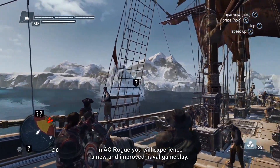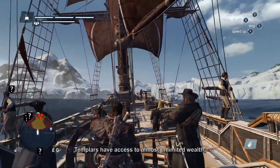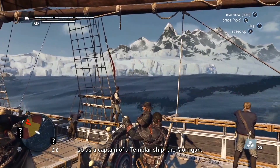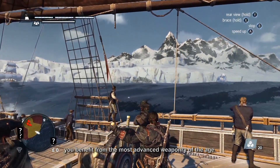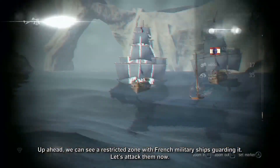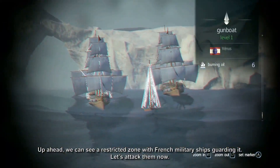In AC Rogue, you'll experience new and improved naval gameplay. Templars have access to almost unlimited wealth, so as the captain of a Templar ship, the Morrigan, you benefit from the most advanced weaponry of the age. Up ahead, we can see a restricted zone with French military ships guarding it. Let's attack them now.